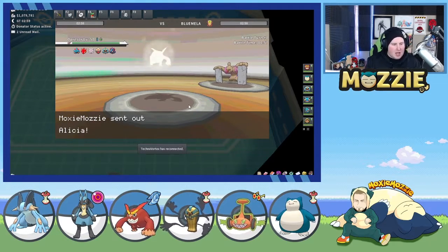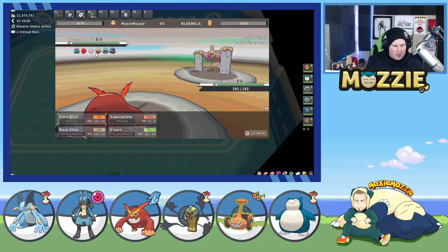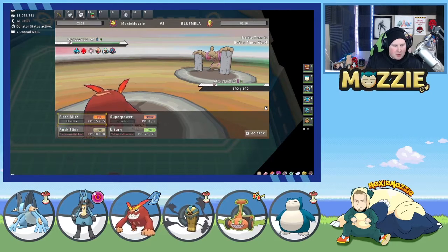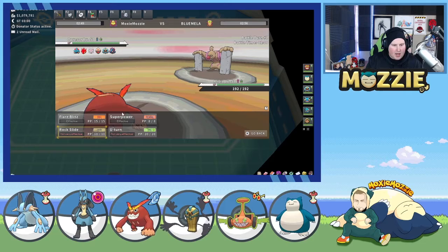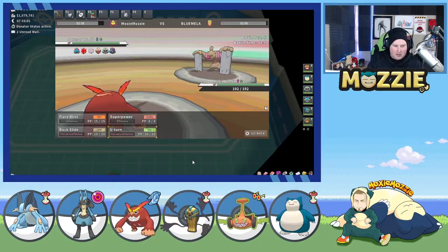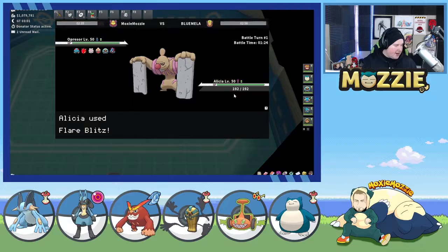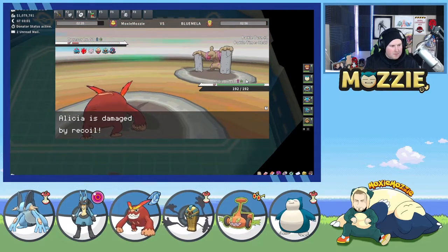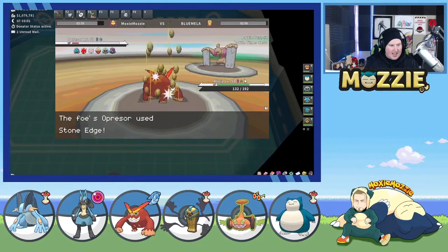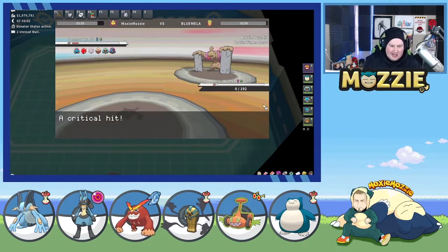Here they can Mach Punch us or swap to Cofagrigus. Even if they swap to Cofagrigus, Cofagrigus dies and we got one wall out of the way. This team actually has one, two, three issues out of six that we need to clear for Snorlax. That's kind of crazy. So we're going to Flare Blitz here — ooh, they might actually survive this Flare Blitz and Drain Punch us. They did, and they went with Stone Edge, so that killed us. And it was a crit — oh man.